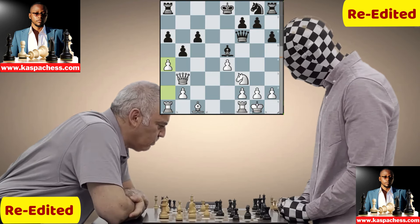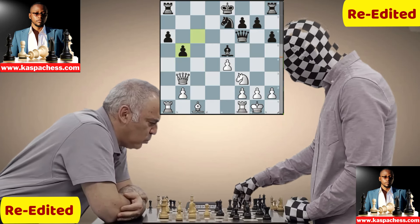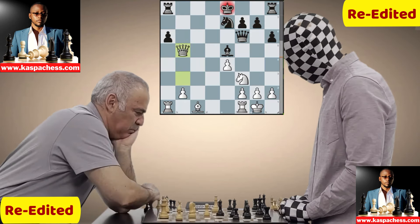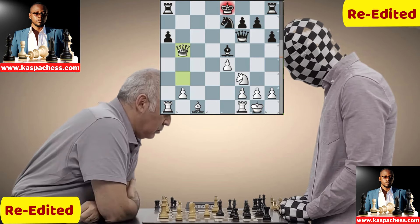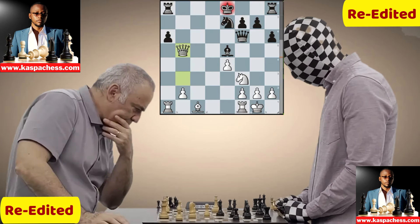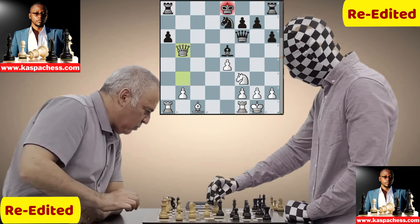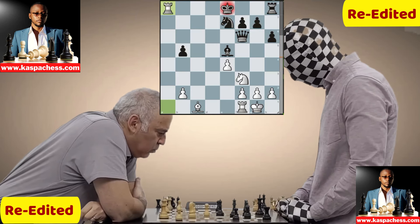Kasparov plays pawn to a4 going for a minority attack as quickly as possible. A7 is played, then a takes b and c takes b. Stockfish in this position favors Kasparov — not because he's the former world champion, but because of his dominant position. Then a queen sacrifice by Kasparov! Enigma shakes his head, moving his elbow left to right thinking of what to do. Kasparov decides to give up his queen for two rooks — if a takes b5, Kasparov takes with check.